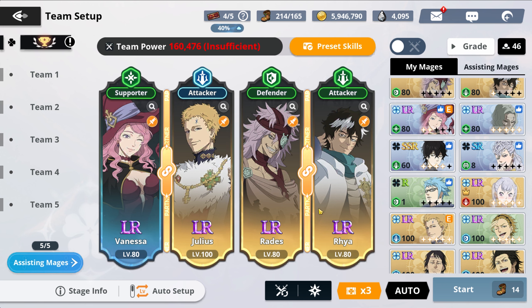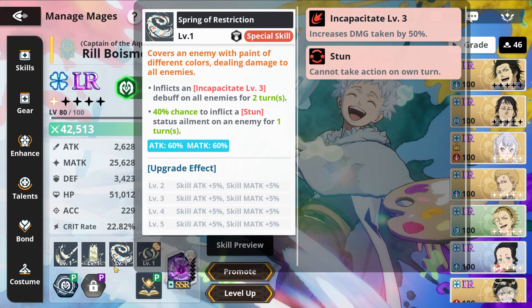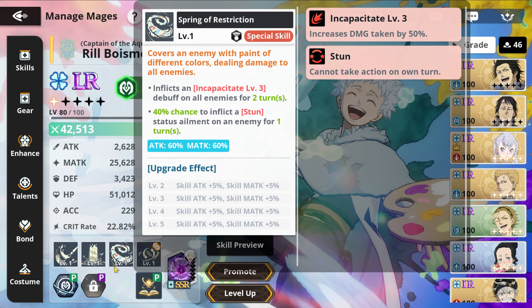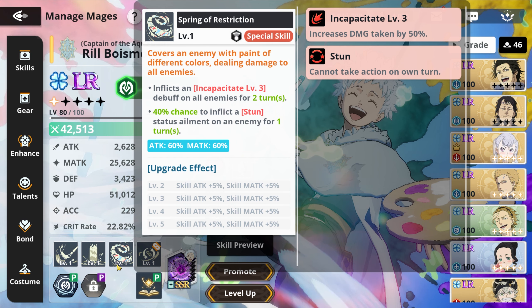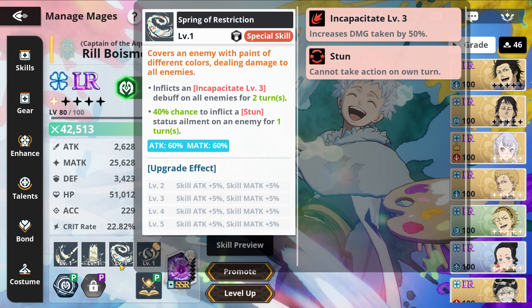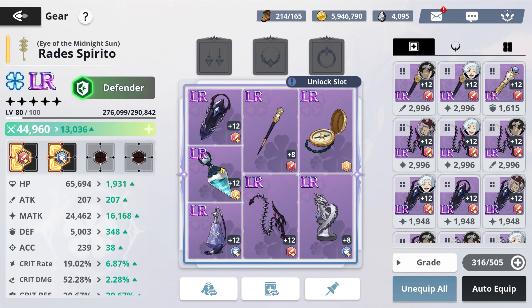I want to put the spotlight on Rill — I think Rill is what lets me clear this on auto. Before I was using Julius, and to be fair they do similar things. Julius is good because he can get a guaranteed stun, do AOE damage, and reset stamina. But with Rill, his Skill 1 does a lot of damage, and Skill 2 reduces defense and removes buffs. The ultimate is where he shines though — he has a 40% chance to stun someone and it's AOE.